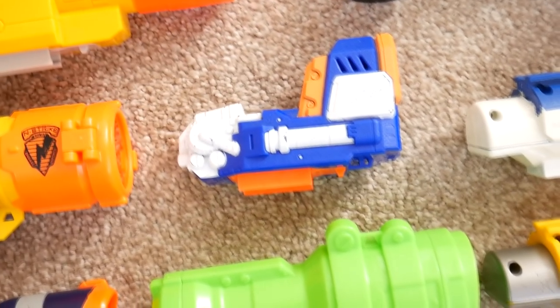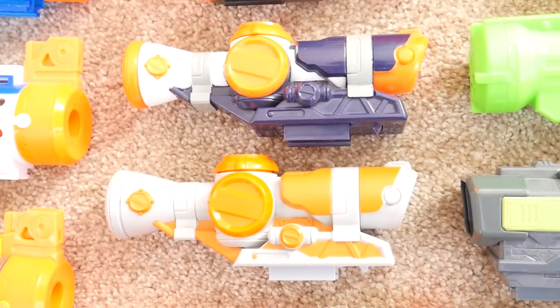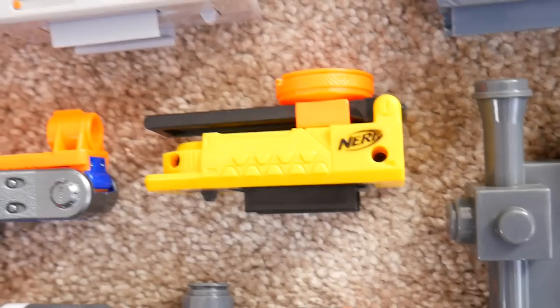Underneath them we've got three Longshot scopes — blue, orange, and yellow — an Element scope, an Elite Pinpoint Sight, the Shot Blast and Clear Shot scope, a Longstrike flip-up sight, and a Recon flip-up sight. Here are a couple of Star Wars scopes — one from the Stormtrooper blaster, one from Chewbacca's Bow, and a really cool one from the Stormtrooper pistol. Then the Nitron scope and the Dreadbolt scope.